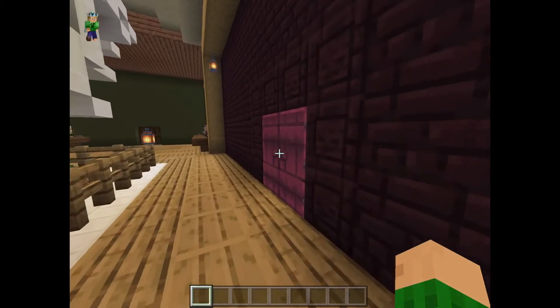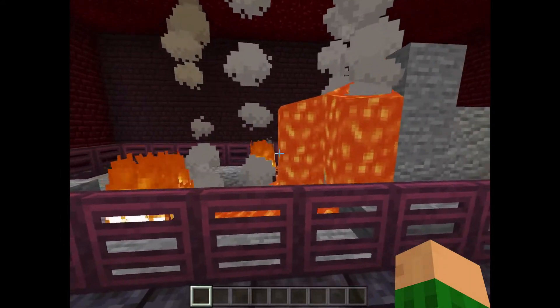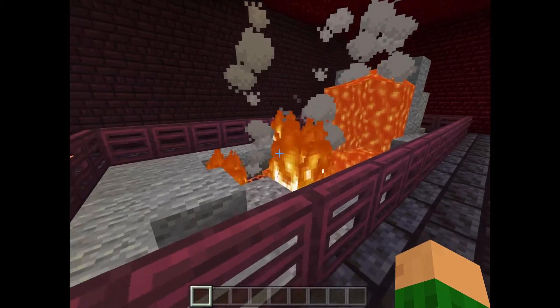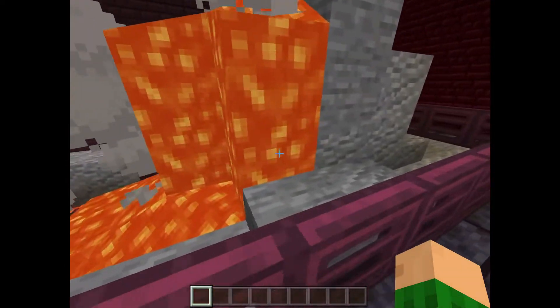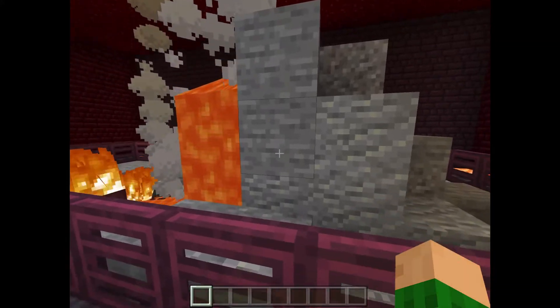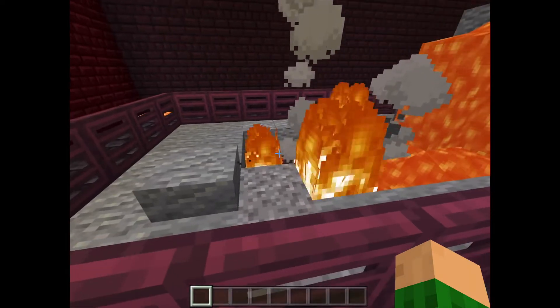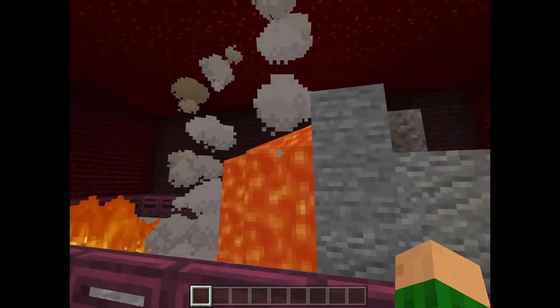The last exhibit is the volcano exhibit. This one is really cool because you would never have it in a real museum. If you have lava and fire with lots of rocks and then you kind of build it into a mountain, and then I put lava going out the side. You can also put campfires underneath so that there's smoke going up from your volcano.